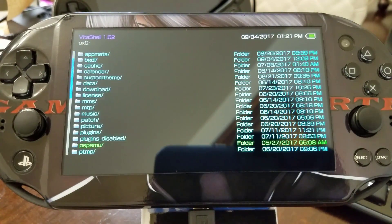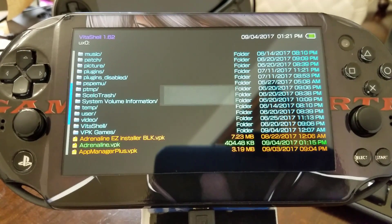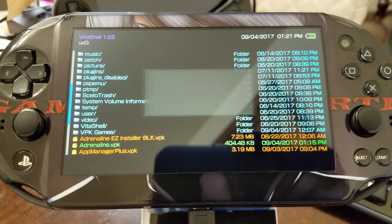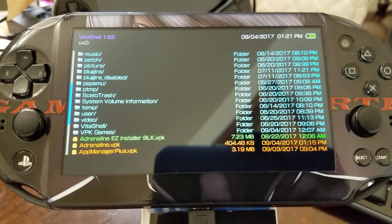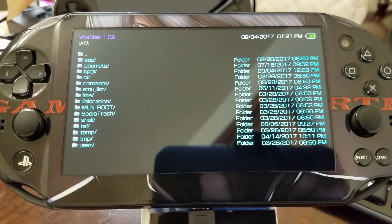Now I've jumped into my PlayStation Vita Slim and I'm going to install the Adrenaline VPK. I say yes, and if you agree to the message, click yes. It shouldn't take that long — it's fairly small in size. Now that it's installed, we're going to go to URO and under 'ux0:tai'. We access the tai folder and we select config.txt.